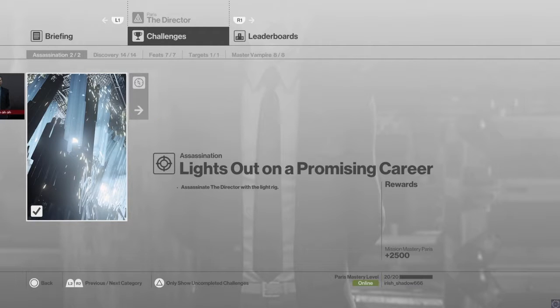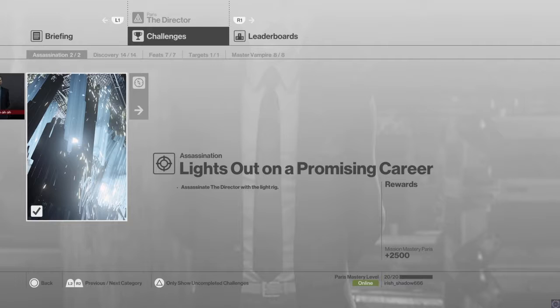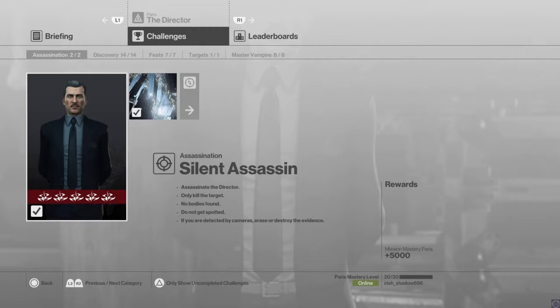You've got to pick your poison: do you want to go for the five star silent assassin rating, or do you want to go for the lights out on a promising career option? If you go for silent assassin you can get a five star rating, but it takes pretty long. The lights-out method is extremely short but you will never get a five star rating — it's impossible. For the sake of time I'm going to show you the lights out method but give you insight on what you'd need to do for silent assassin.